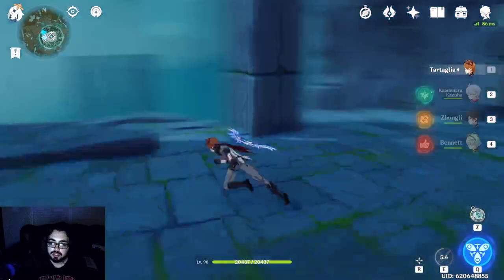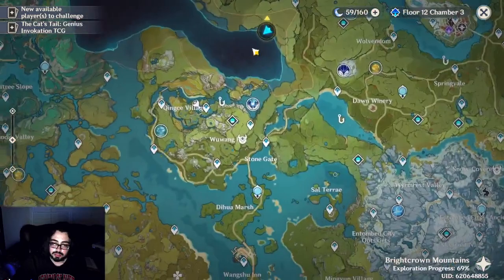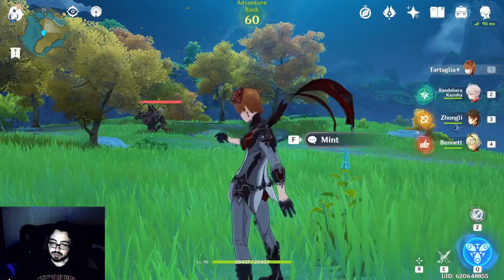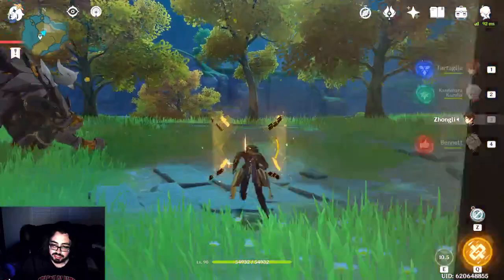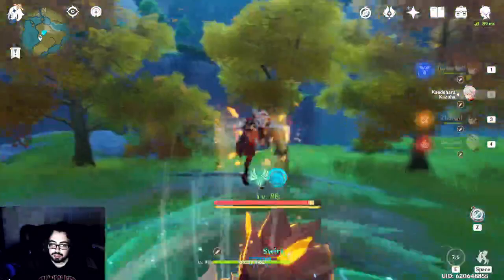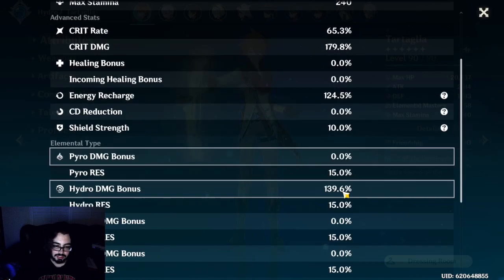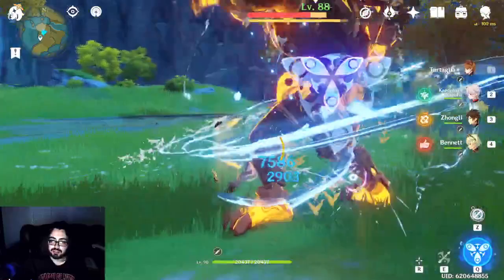Let's go ahead and try this out. Kazuha gives a damage buff based on his EM — after triggering a Swirl reaction, he gives 0.04% elemental damage of his own EM to everyone. Let me show you how he affects elemental stats: Childe is at 99.4 hydro damage bonus. Now we swirl Hydro — go back to him, now he's at 139. So it's literally just extra damage bonus; it's almost like an extra goblet. Even with shield, after we swirled everything, look at how these damage numbers improve. Kazuha has a damage amplify effect.